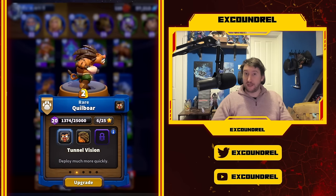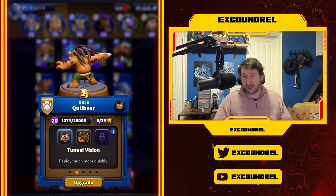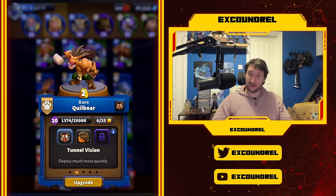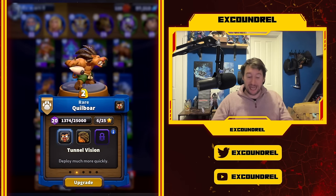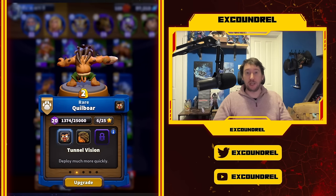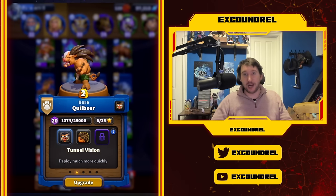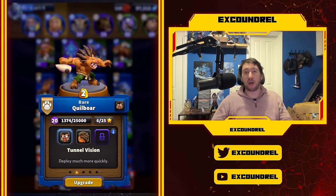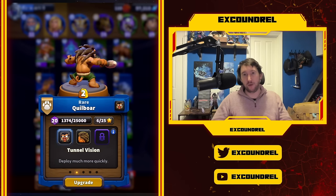The last talent I want to talk about is Quillboar with Tunnel Vision. Quillboar does have some other usable talents like Bristleback and Bramble Burst, but they're not particularly good. Tunnel Vision massively increases his deploy speed, meaning he can start attacking earlier, get onto chests quicker, and start attacking towers more quickly. A video I saw showed you can get two and a half attacks in before an untalented Quillboar would have even unburrowed.